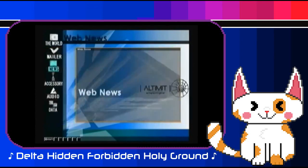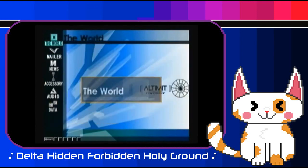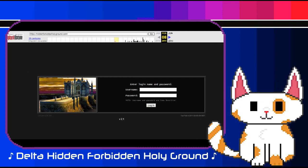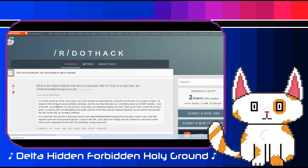It actually led me to a site that would boggle my mind and leave me with too many unanswered questions: hiddenforbiddenholyground.com — a site with barely anything on it. A login prompt. A password prompt. Inaccessible on every single attempt. It used to be up until sometime around 2017 to 2019, where the site faded not only into further obscurity, but was completely missing. It vanished from the internet, and I only managed to stumble across this enigma again after searching for my old comment on Reddit.